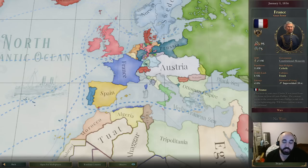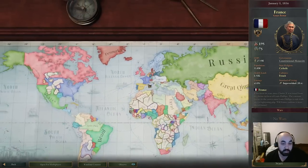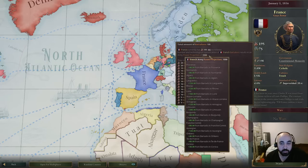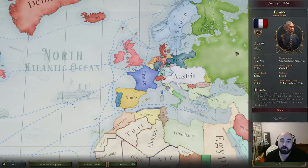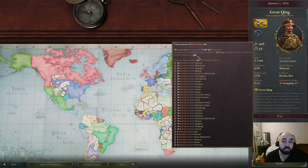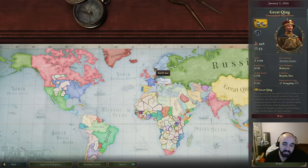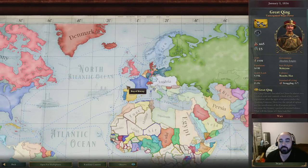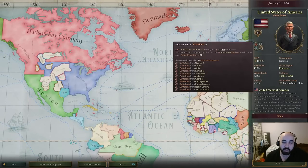Next, we have number of battalions, which is actually a terrible metric for evaluating countries because it doesn't account for equipment type. France actually has the strongest military at the start. A better indicator is army power projection — France has 1,550 while China, despite having the most battalions, only has 445. The exception is the United States, which has a power projection of 88 because they rely on conscripts rather than a regular army, making their strength hard to assess from the starting screen.